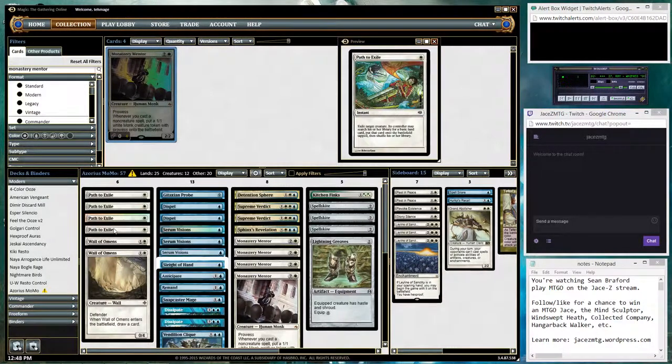Path to Exile will also trigger a Mentor. Supreme Verdict cleans things up in the early game in case things get out of control against aggressive decks. Then we have a package to protect the Mentor — it's very vulnerable to Lightning Bolts, Paths, etc.